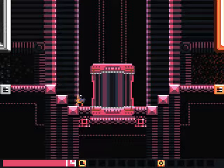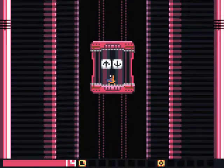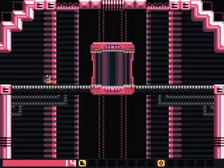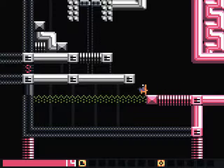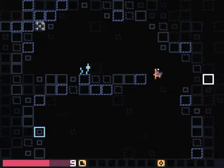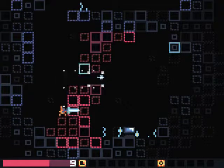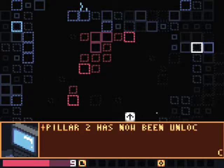We'll continue onwards into this very pink room, but before heading right - our destination - I want to head up and left. There's something else we can do over here to the left. You've got to move quickly because that water hurts. It's another pillar - I think this one's number three. Nope, it's pillar two.